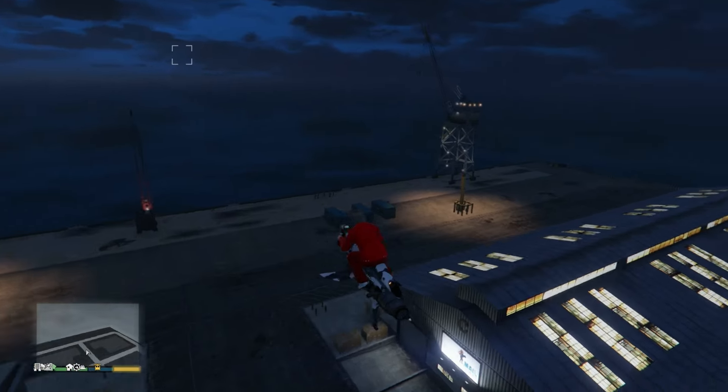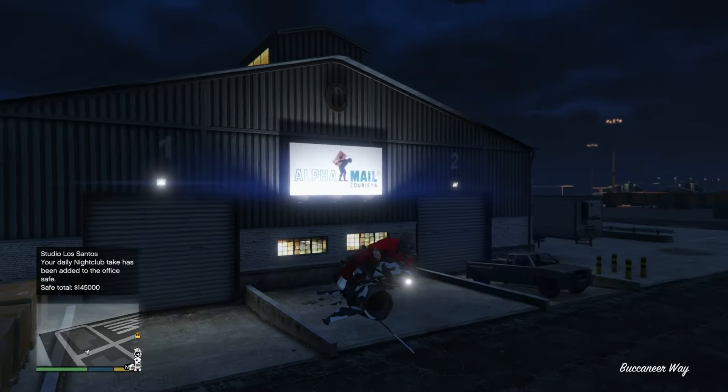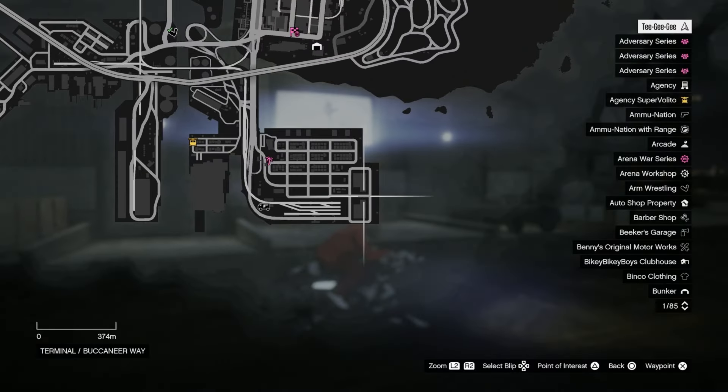Where is it? It's going to be at the very bottom of the map in Elysian Island — over at the docks, the terminal, on the bottom right of the map, which, funnily enough, is not actually in Vinewood.